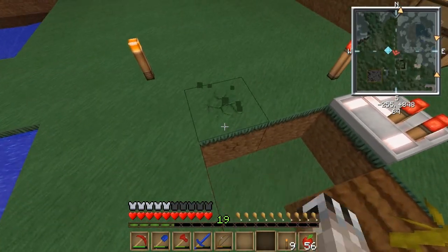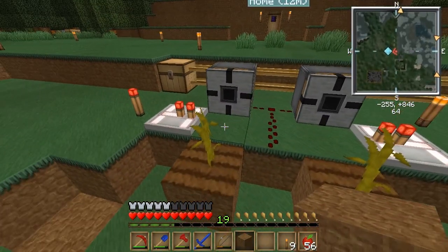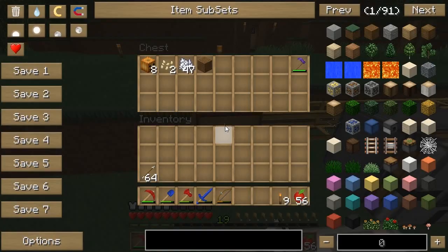Let me get a block to demonstrate what happens when a pumpkin grows. It would be right here, and it's just instantly broken and placed into the chest.